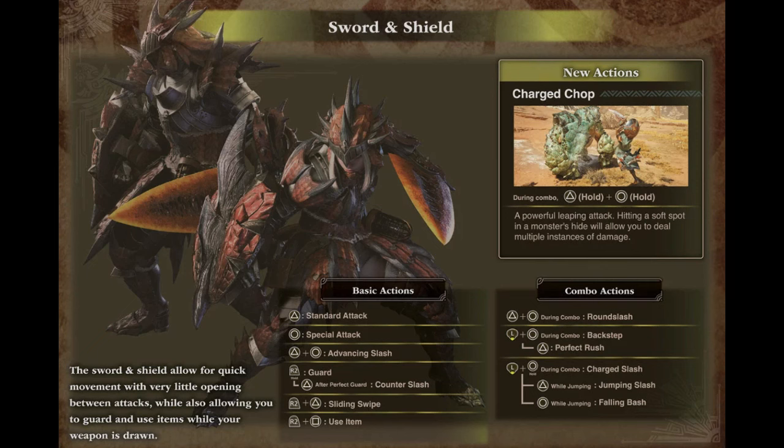Now let's take a look at the Sword and Shield page. The first thing I want to point out is the new actions box on the upper right. The attack at the end of the Sword and Shield weapons overview trailer is called Charge Chop — a strange name considering this is more of a plunging thrust type attack rather than a chop. The description says that hitting a soft spot in a monster's hide will allow you to deal multiple instances of damage, so it appears you'll need to hit a monster part with a high enough hit zone value, similar to the powered up True Charge Slash.